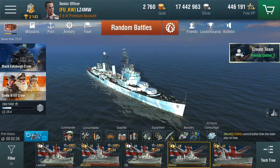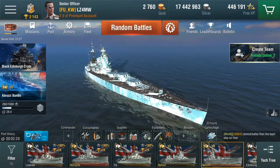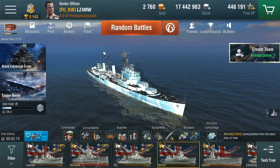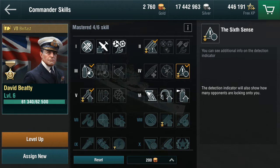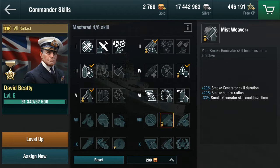This captain is far more advanced partly because I have a number of British premiums. Switching first victory bonuses between the Nelson, Belfast, and Warspite is a great way to progress him. My objective is to get the mist weaver skill: smoke generation duration, radius, and cooldown. The standard gives plus 15 duration, plus 15 radius, and plus 33 reduced cooldown. Mist weaver gives the same cooldown but slightly longer duration and slightly larger radius. The difference between standard smoke and mist weaver smoke is pretty good, and I'm looking forward to it especially in the Belfast.